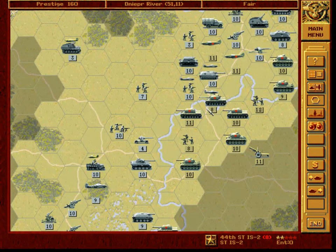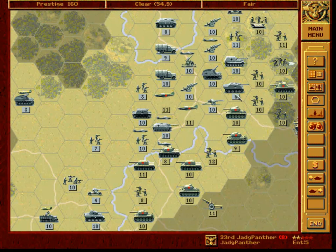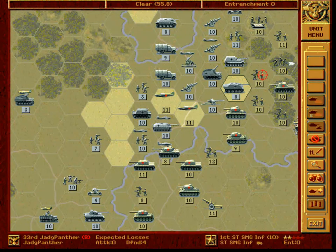And here we have a bit of a problem, since we will have to block this KV-85, otherwise it will cross the river, and this is always bad. So we'll do it like this — first, we will attack this infantry.